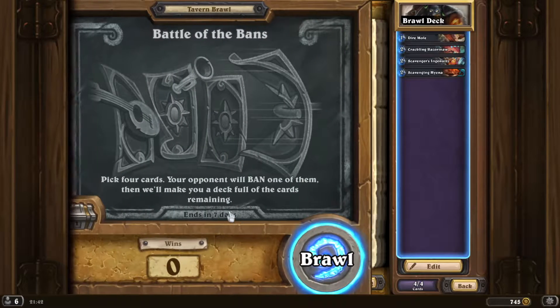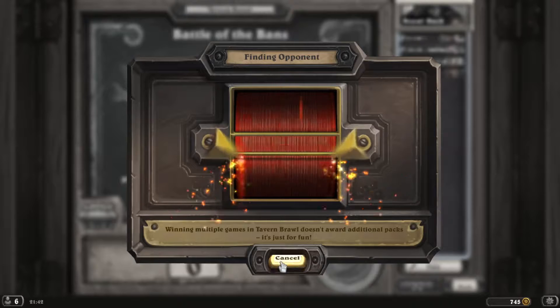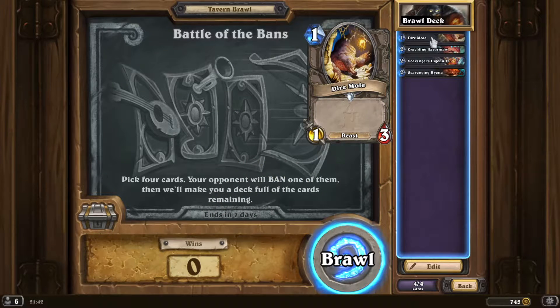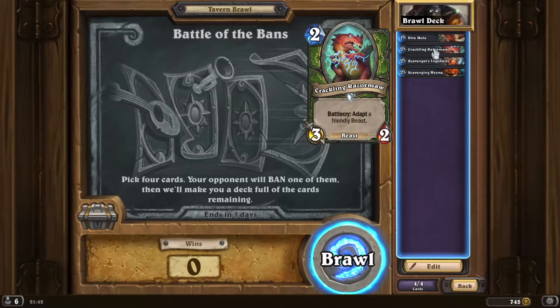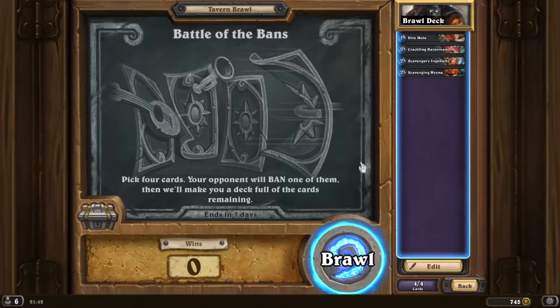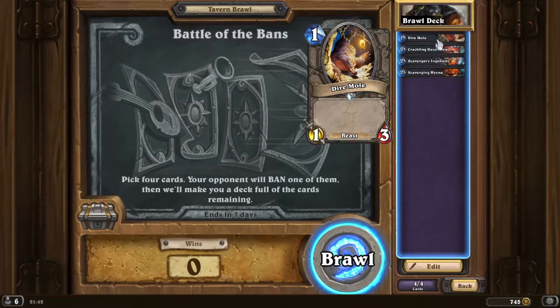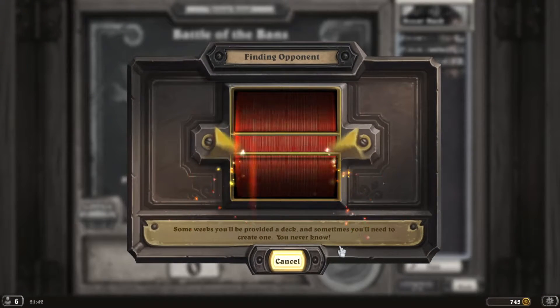Just in case you didn't realize: you pick four cards and the opponent will ban one of them. So I have to think — if it bans my Dire Mole, do I have what it takes with the remaining cards? Banning the Dire Mole is the least scary-looking of the four cards but it's actually the most critical. If people start banning the Dire Mole, maybe we'll put another one-drop in.